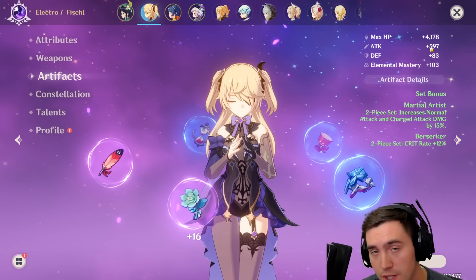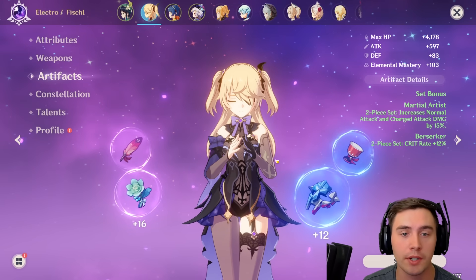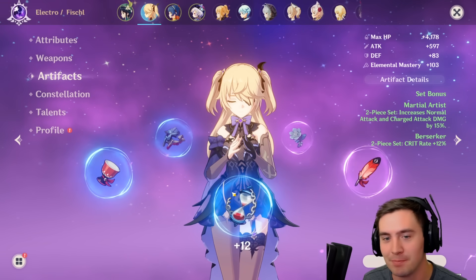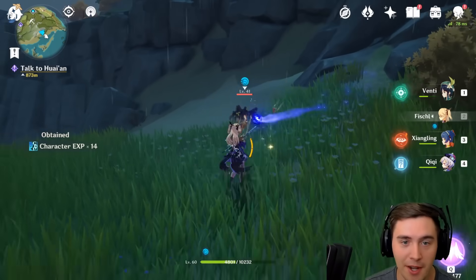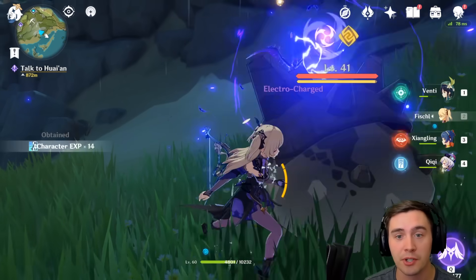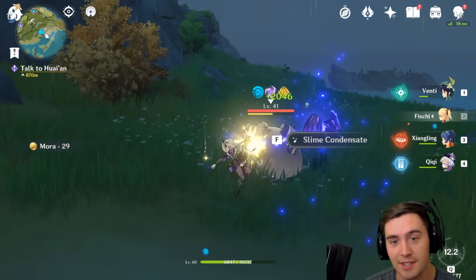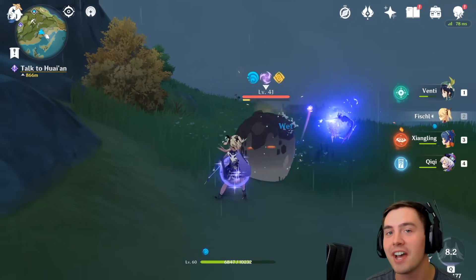Our attack damage is much higher than when we started. Our HP is great. We aren't the tankiest, but we are going to be a main DPS dealer. And remember, even if you don't like this character or you want to swap, you can always change these artifacts out to other characters. So now we're doing like 300 and 400 damage on a lot of these attacks. If we are using our abilities, those are going to hit like a truck — we're looking at like thousands of damage on these hits. This is insanity, and we're not done yet.